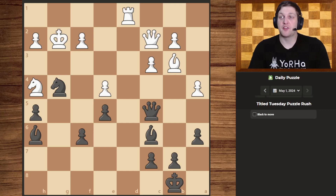Hello guys and welcome to today's daily puzzle — Tuesday Puzzle Rush. Let's get right to it. Right off the bat I see we have a lot of ways to give a check. The first one I see would be to move our knight over here, but that's easily countered by the pawn.